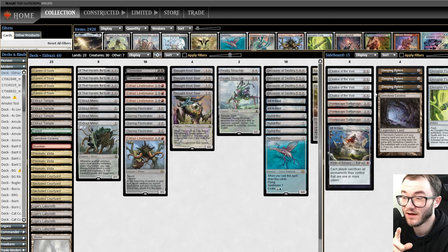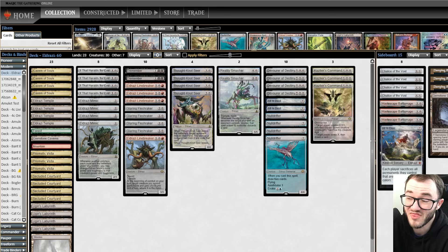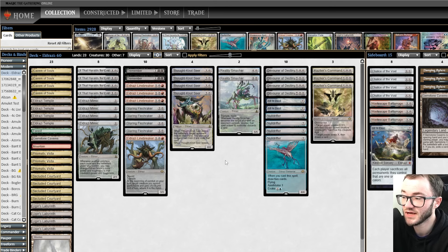We managed to take down what I would assume was Blue-Black Control. I thought it was Death Shadow to begin with, but game one we were just so fast out of the gate they couldn't deal with it. Game two they had the tech with Break the Ice, but unfortunately Reality Smasher came through. Being low to the ground means Break the Ice isn't that game-breaking against us — we just had such cheap stuff and were able to kill them with creatures. If you want to give the deck a try, the decklist will be in the description below. If you enjoyed the video, smash the like button, subscribe for more content — thanks for watching, see you in the next one!